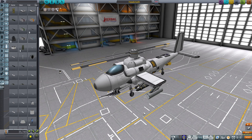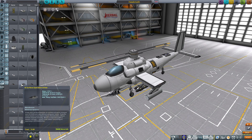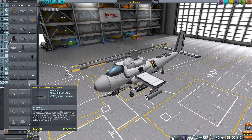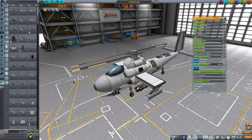We're back in the space plane hangar with my Hawk Moth attack helicopter, because there is an interesting new part that's been added to BD Armoury. Down here we have our AIs — the AI pilot flight computer for aircraft and the surface operation driver for ground vehicles. But wait — it's the AI vertical takeoff and landing pilot! BD Armoury finally has a VTOL AI unit, which I've already fitted to my Hawk Moth.